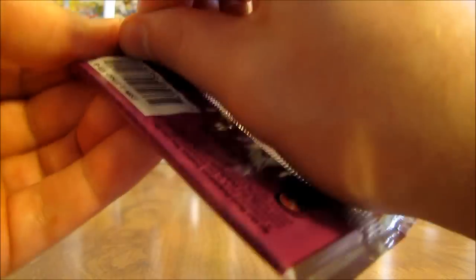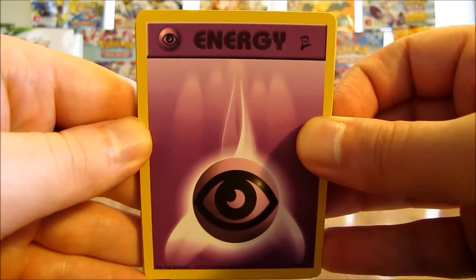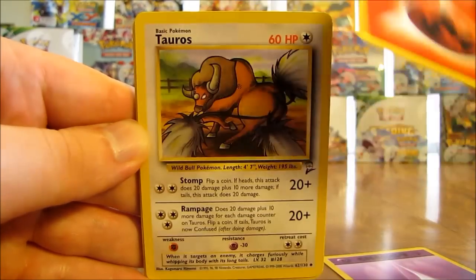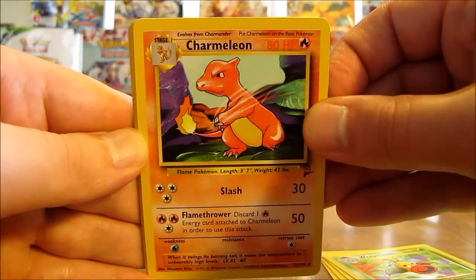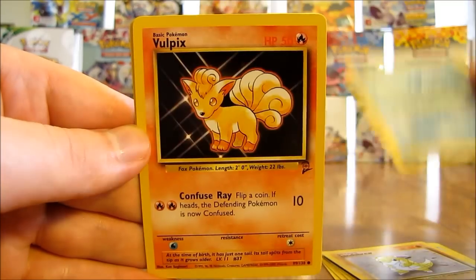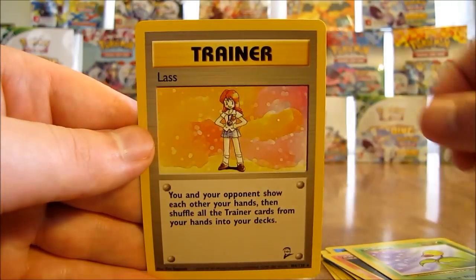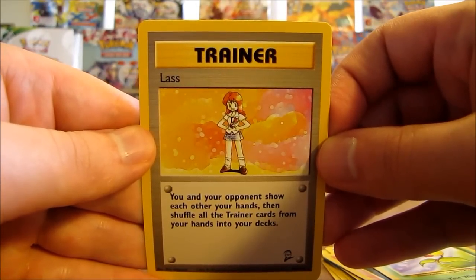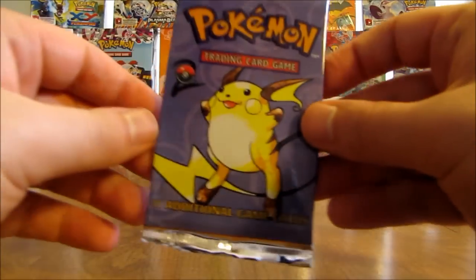Good start to my 17 booster box opening series. This pack has a psychic type energy, fire type, Tauros, Weepinbell, Charmeleon - how about a Charizard? - Staryu, Sandshrew, Poliwag, Vulpix, Bellsprout, and the rare is another trainer card - at least one I have not pulled out of this box yet, a Lass trainer.